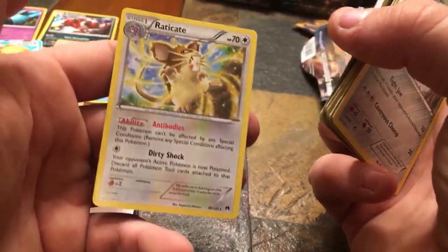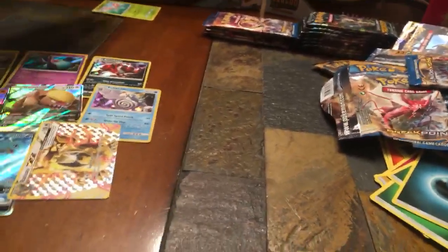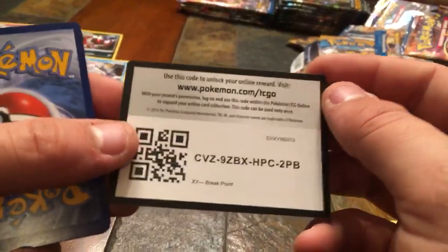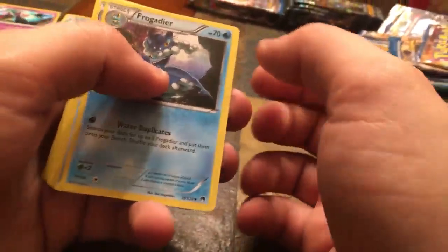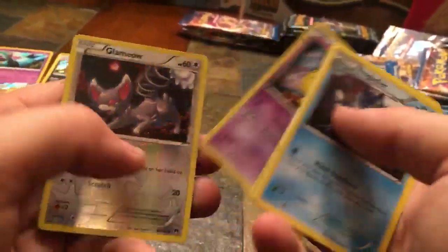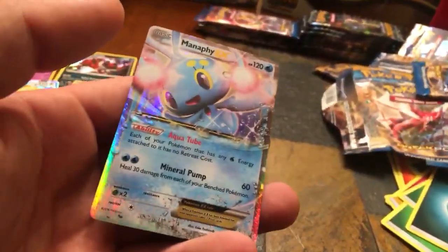I might ask my son if I can give a couple of these codes away — I'll give you guys a couple of Breakpoint codes. Sixth Breakpoint pack — Frogadier, Cloyster, Fighting Fury Belt, Froakie, Rattata, Kricketot, Shellder, Drowzee, Reverse Holo Meowstic, and a Manaphy EX Full Art card! That's pretty cool — I don't even think I've ever seen that Pokemon. That's new to me. There's another full art for us.